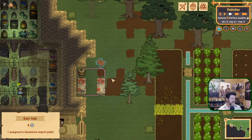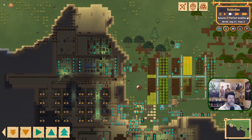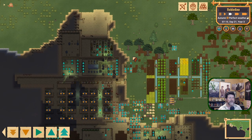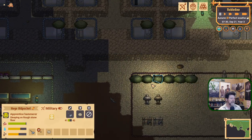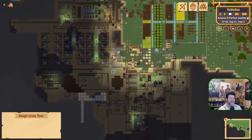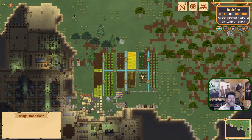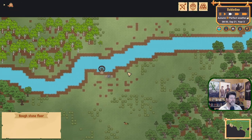We've got deer hide out here assigned to sandstone import pallet. Let's kick that up. It's just a matter of finding a free hauler at the moment. We probably could go take down some of these guys with our current military. They're all jet lagged right now - they were up all night. So I'll roam around here and see how everything's looking.